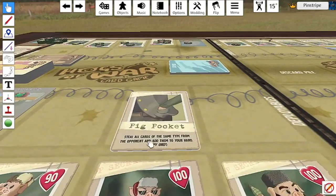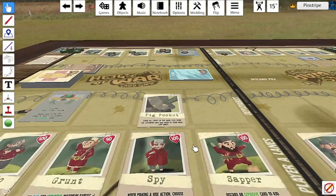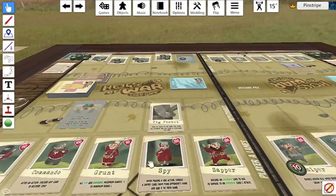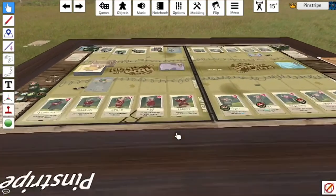Last but not least, the final skill card for the Spy: Pickpocket. This allows you to steal all cards of the same type from your opponent and add them to your hand. So you choose a card type — explosive, gun, or melee — and take them all from your opponent.